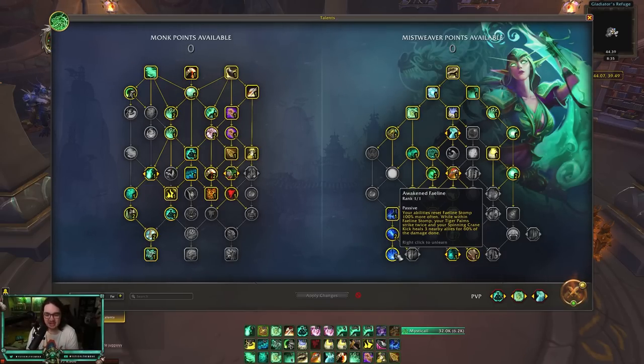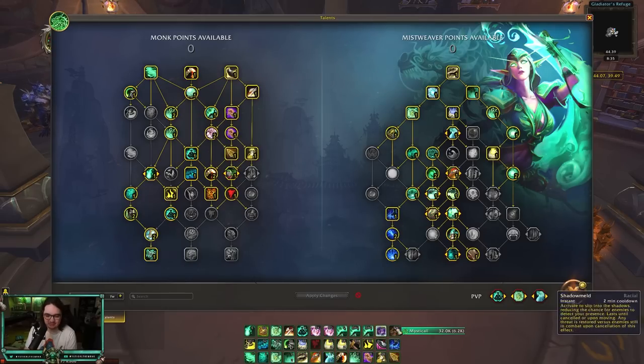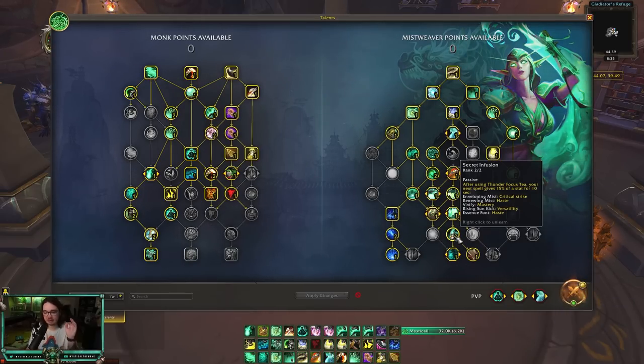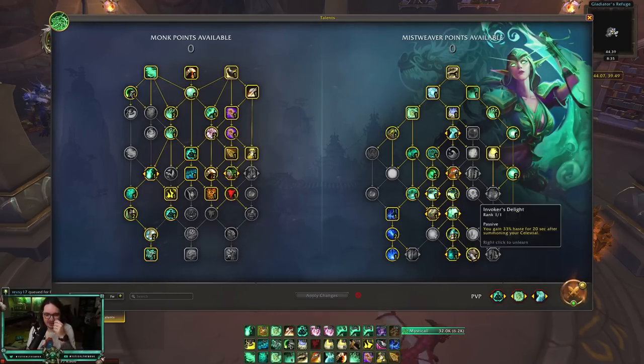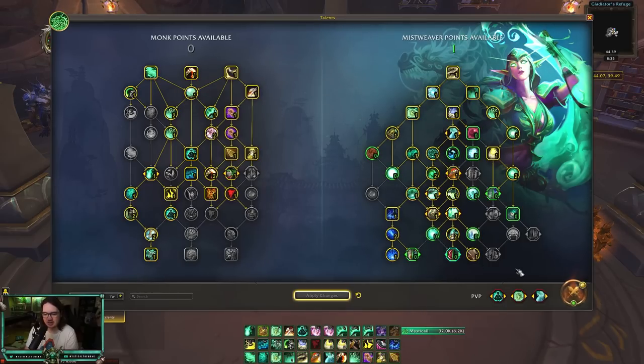The Spinning Crane Kick healing from Awakened Faeline isn't too significant unless you're in RBGs with everyone stacked up. Pay attention mainly to Tiger Palm striking twice. You also have your one-minute Chi-Ji, which is very important — outside of it you really don't have cooldowns besides Life Cocoon and Revival. Secret Infusion gives extra versatility when used with Rising Sun Kick, which is great. Invoker's Delight gives 33% haste after someone uses Celestial — combined with already stacking haste that's huge.